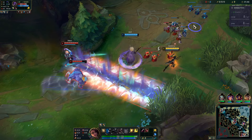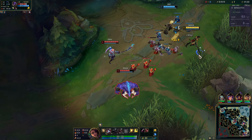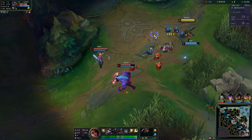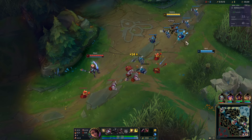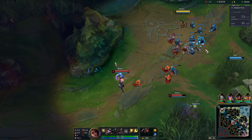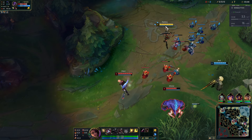We managed to trade a little bit of damage. Raoul is overstaying a bit — she didn't have to tank so much damage on the return, but that's fine. If we could find an engage onto Hwei, I was going to level my E. A level-one all-in was actually a possibility. Alistar may have knocked me into the turret, but I don't think he would have been that smart, let's be real.